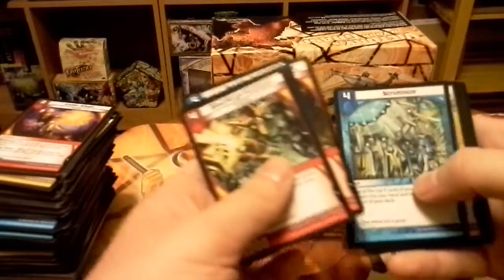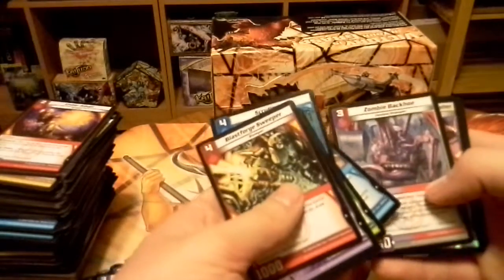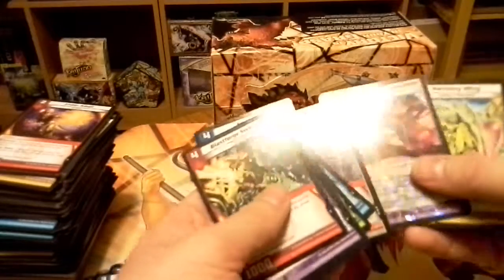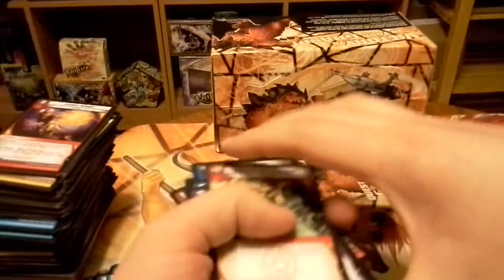Blast Forge Sweeper, Snakebite, Vine Bind, Reef Kraken, Relentless Vanguard, Scrutinize, Safe Passage, Sprout, Whirlpool Warden, Zombie Backhoe — which was a great card — and then we have Shinnok the Soul Harvester. Harmony Wing, Forsaken Puppet, and Volcano Trooper.